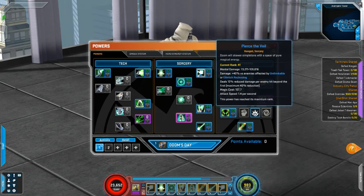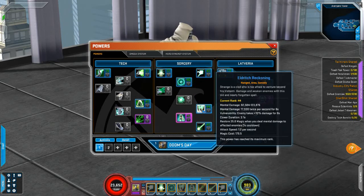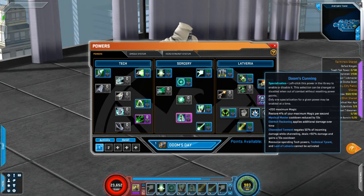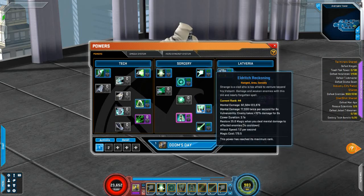For mental damage, Pierce the Veil is our normal attack — it does extra damage against enemies affected with Unthinkable and Eldritch Reckoning. Unthinkable is a nice little area effect, and we can have up to three of these areas going at a time. Eldritch Reckoning is another ice area effect where we're going to layer a lot of damage. Our signature power is Mystical Master — we get extra magic stored at four percent per second. The Mystical Master cooldown was reduced by ten seconds, going from 40 seconds down to 30.